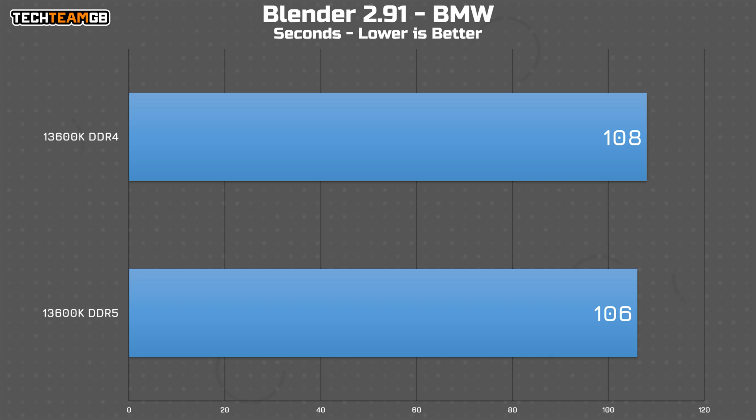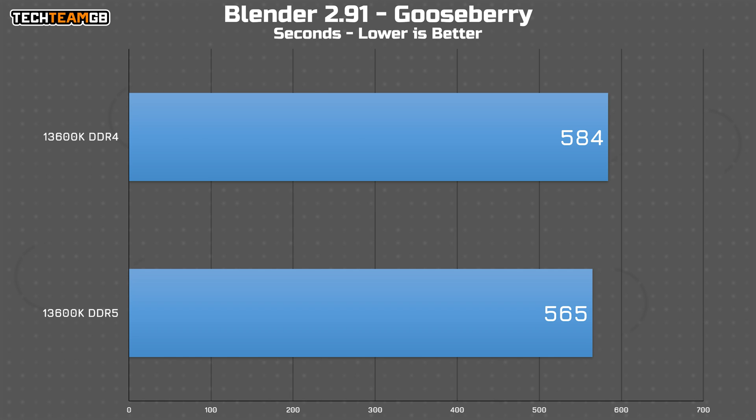In Blender and the BMW scene, again the newer DDR5 is a touch faster — just two seconds here. Although in the Gooseberry scene, while the percentage remains pretty much the same, the actual time loss with DDR5 is much more significant. It takes 19 seconds longer to render the single frame. So if you're trying to render a full animation with this chip, you would see considerably better performance overall using DDR5.